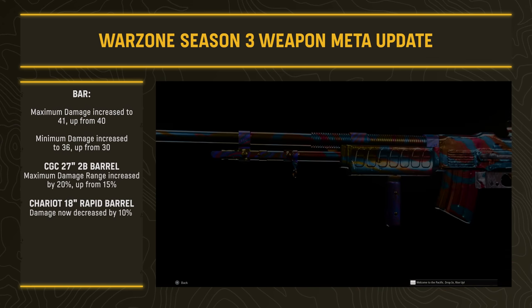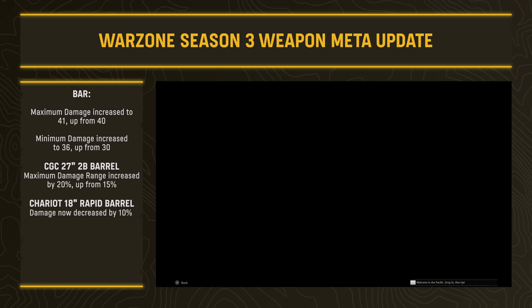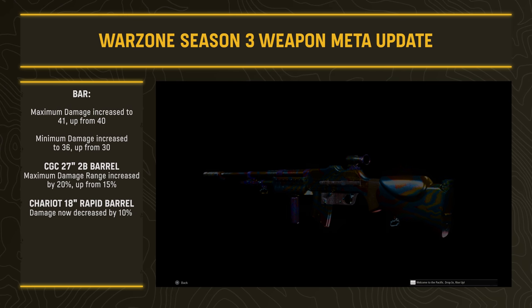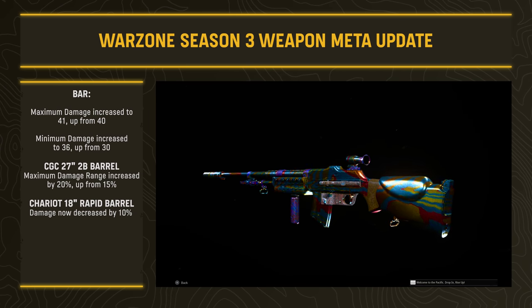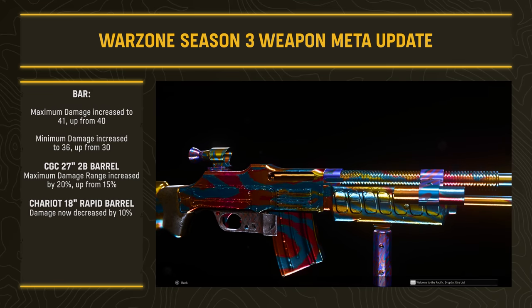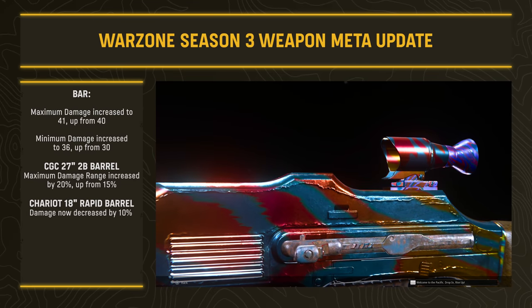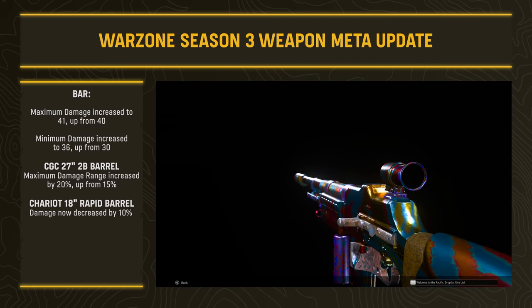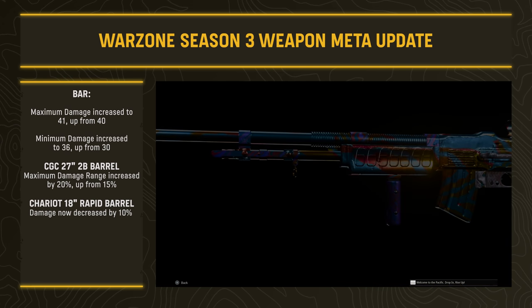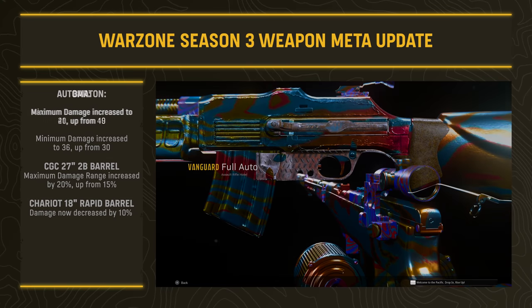The BAR received adjustments: maximum damage increased to 41 (up from 40) and minimum damage increased to 36 (up from 30) — significant minimum damage gains, though you still have to compensate for its slower fire rate. The CGC 27-inch barrel got a maximum damage range increase of 20% (up from 15%), a substantial buff on an attachment I commonly run. However, the Chariot 18-inch Rapid barrel had its damage decreased by 10%.